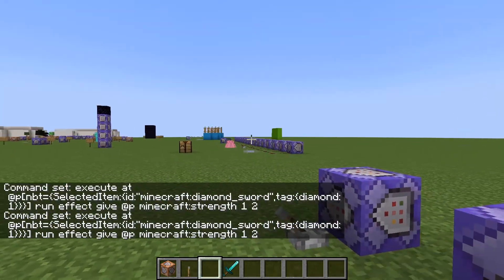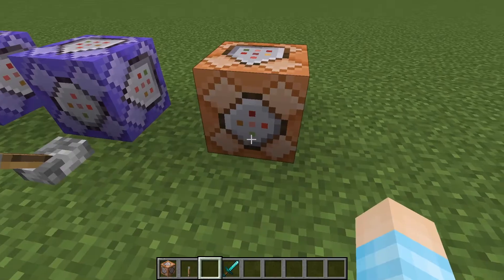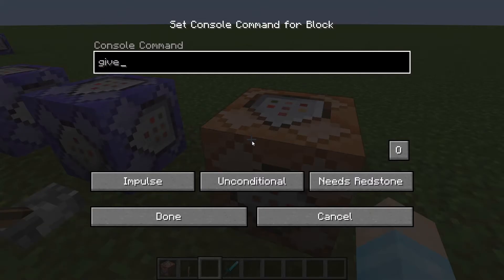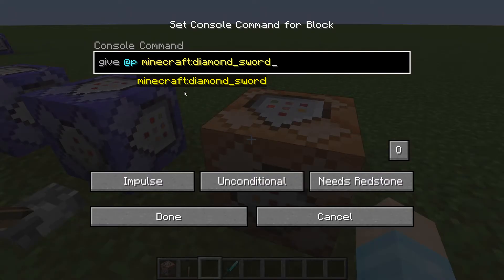So now when I hold my regular diamond sword, nothing happens — you need to get yourself a special diamond sword. To give yourself the custom item, use: give @p diamond_sword, and then in the tag section open close brackets with the tag — diamond colon one.